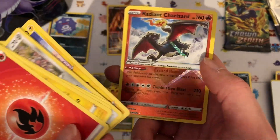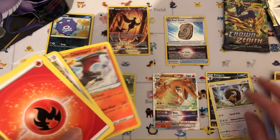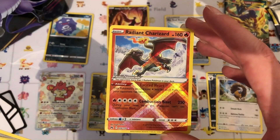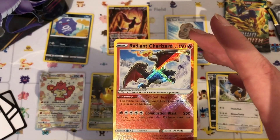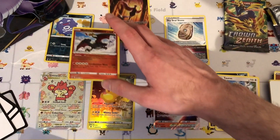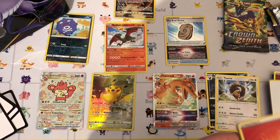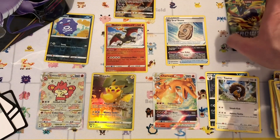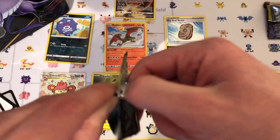And a Radiant Charizard as well! Wow — what is this? This is quite a crazy tin. The Radiant Charizard is probably the main radiant in the set, so that means I think I actually have all three now, because I got another one in the last opening as well. That's going pretty well. I think I've pulled a holo in every pack — can we make it five out of five? Last pack of Crown Zenith.